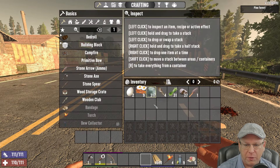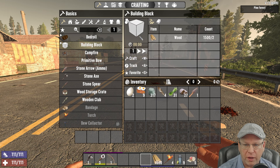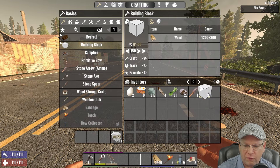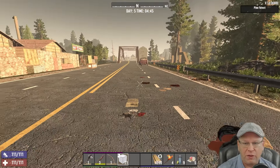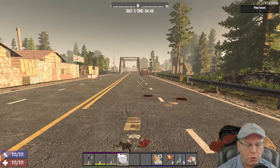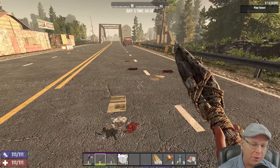We are going to be starting off here with 1500 wood and we're going to get this entire base design done and built with that 1500 wood. Of course we're going to have to start off with some building blocks, so let's go ahead and craft say 150 building blocks to get things started. Now this is going to be an early game starter base, so with that in mind we're going to assume you don't have any ranged weapons or guns and you certainly don't have a ton of ammo.